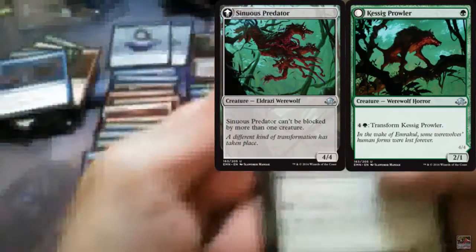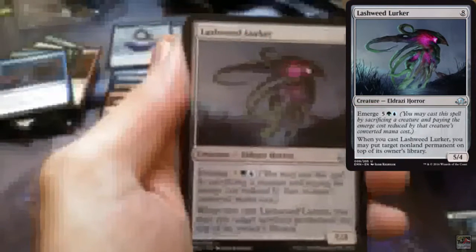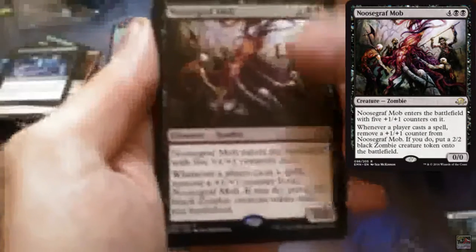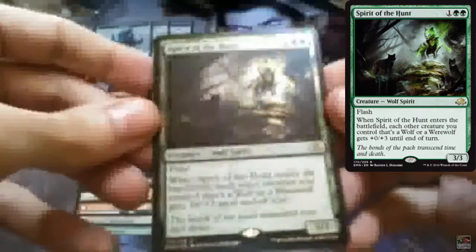Kassik Prowler — already shown that. Weaver of Lightning, Lashweed Lurker, Whispers of Emrakul, and Noosegraf Mob is the rare. And a Tamiyo Emblem! And a Spirit of the Hunt foil.